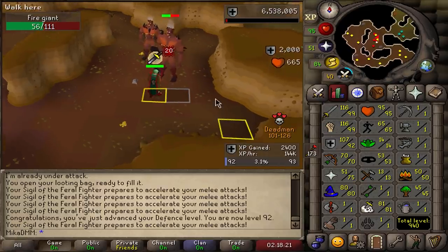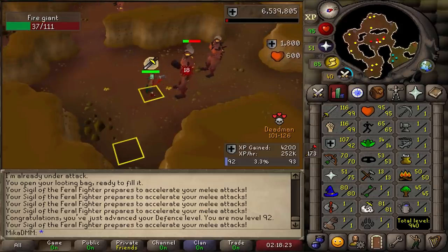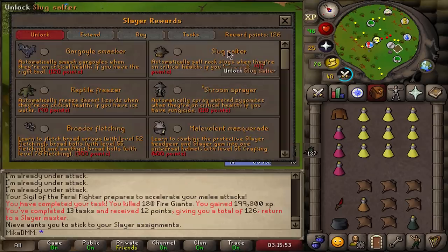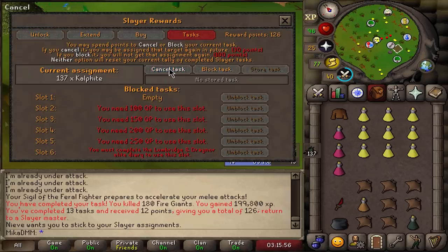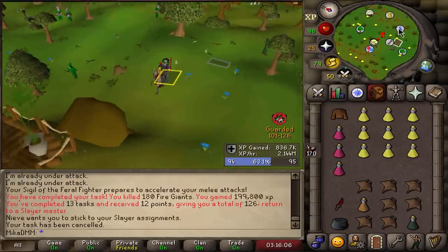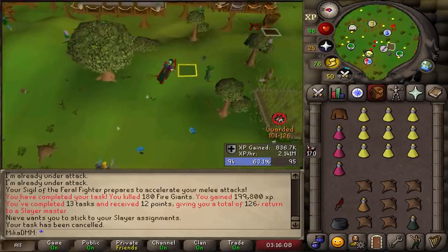I'm going to put the tracker back up and see how much experience we'll be gaining. Got loads of points so I can skip something bad. I'm going to skip it — even though in the future I could use these points to grab Trident tasks, I really don't want to do those right now. Greater demons — that's where we're heading yet again.